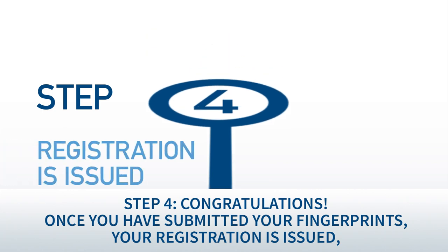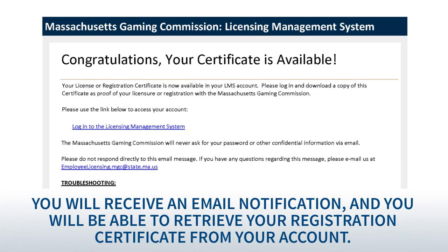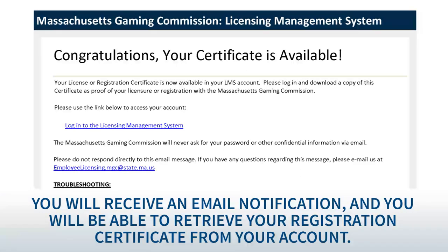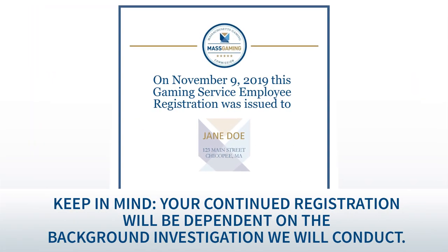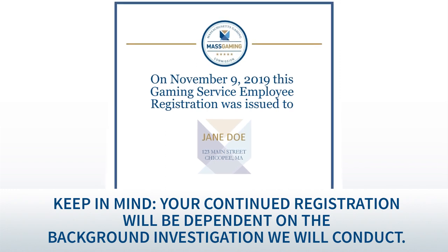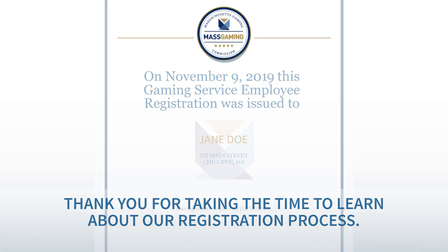Step 4: congratulations. Once you've submitted your fingerprints, your registration is issued, meaning you are now eligible to work for a casino. You will receive an email notification and you will be able to retrieve your registration certificate from your account. Keep in mind, your continued registration will be dependent on the background investigation we will conduct. Thank you for taking the time to learn about our registration process.